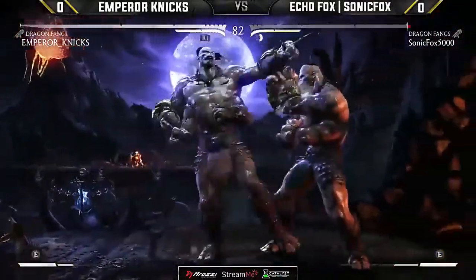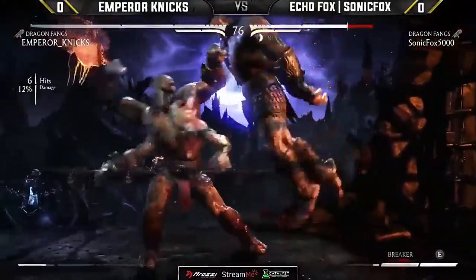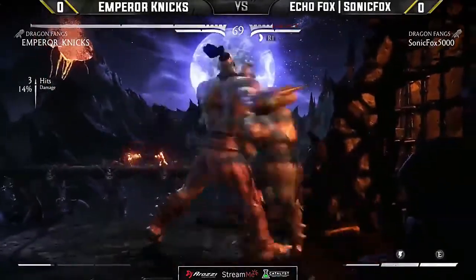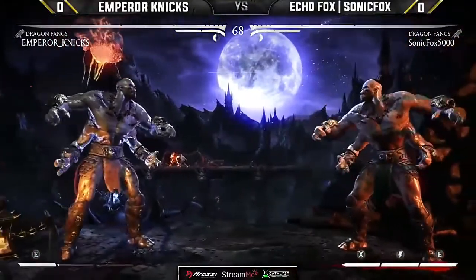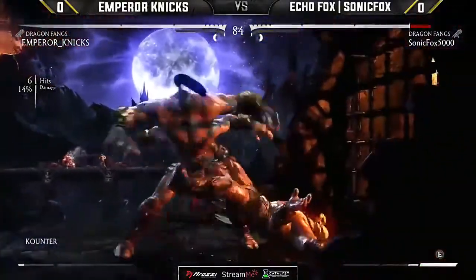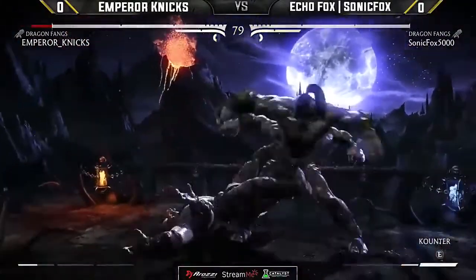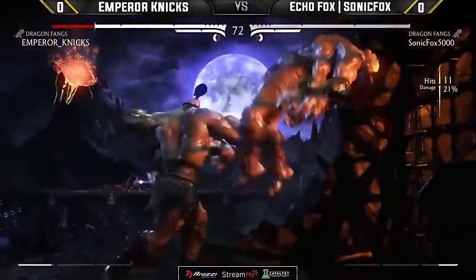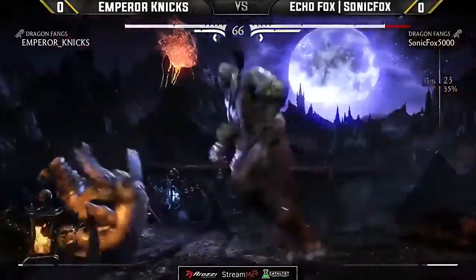Nyx keeping Fox in the corner — very smart. The meter build is so insane. Goes for the raw command grab — no plus frames again. Down one into the spin, plus frames again. An absolute mauling in the corner by Nyx. SonicFox holds on to so much bar but getting hit by the startup of that projectile — twice now, two projectiles have gotten SonicFox hurt. One very nice scout by the projectile. SonicFox teleporting and running in with the whip punish — goodness — and the bar. All of that beautiful damage: 35% hard knockdown, and just the wake-up armor.